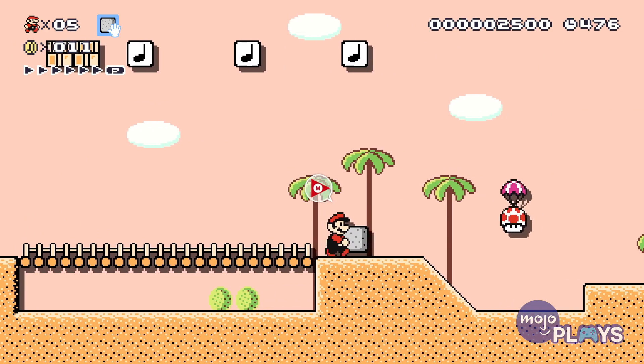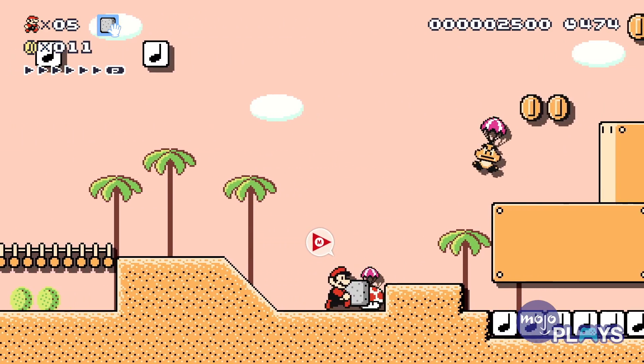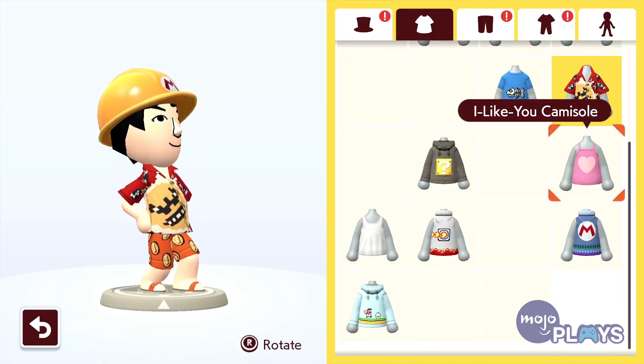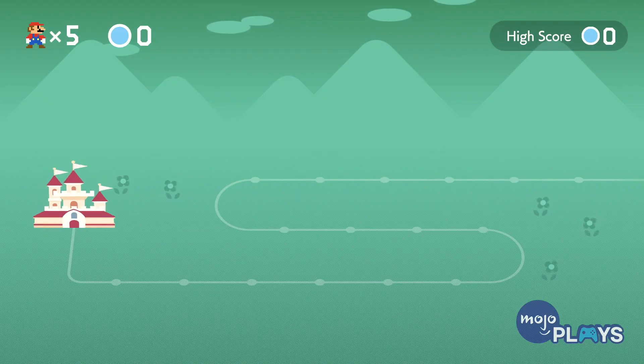While you don't need to beat all of the stages to get the ending, there are plenty of hidden secrets to discover. These mostly net you cosmetic items that you can add to your Mii avatar to show off in the star attraction of the game — the course world.